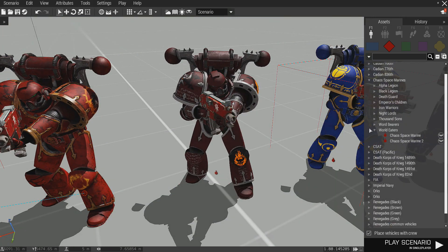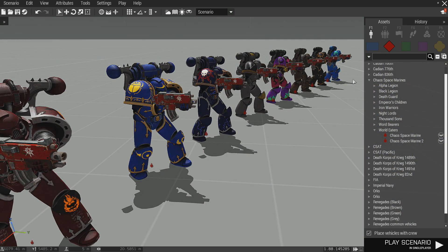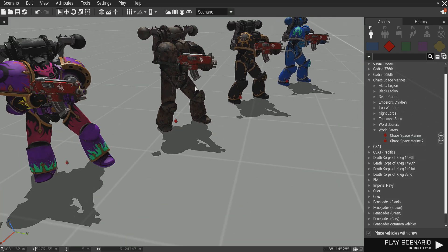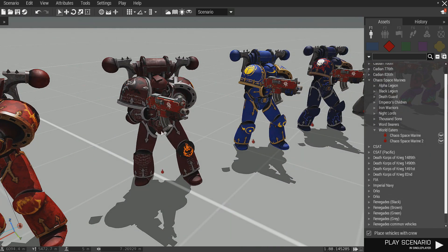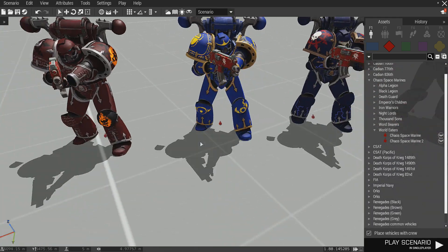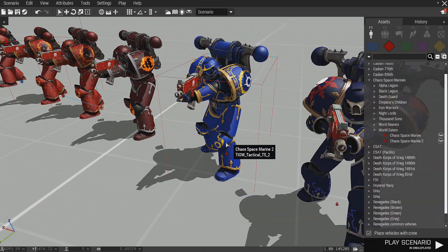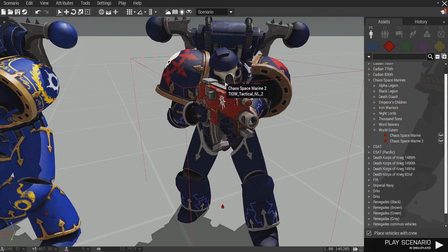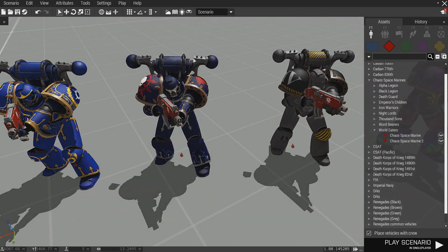Over here we have the Word Bearers. To be honest, I know nothing about these chapters whatsoever, other than these guys are from Nurgle — that's about it. I don't know much about the Chaos lore, sorry, wrong guy to ask. And over here we have the Thousand Sons. I cannot lie, that is a pretty good paint scheme — I love the blue and the gold, it's really cool. And over here we have the Night Lords, and I love that mask. That is a freaking awesome mask.